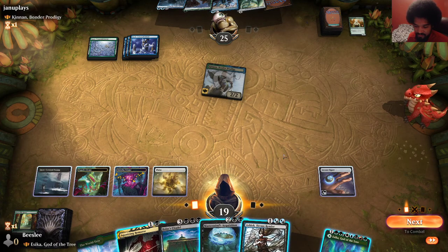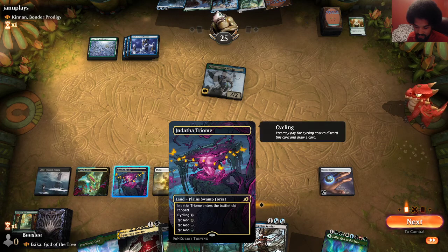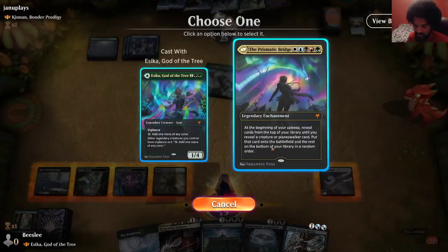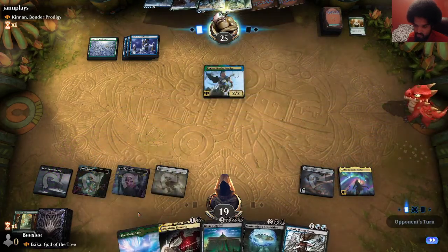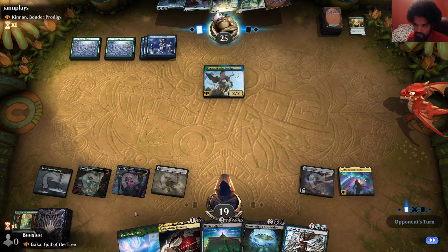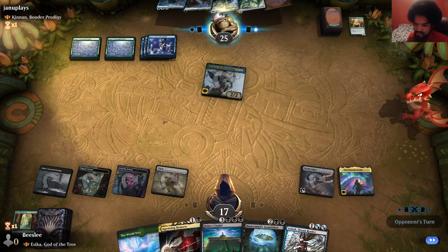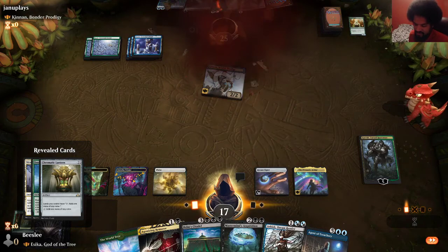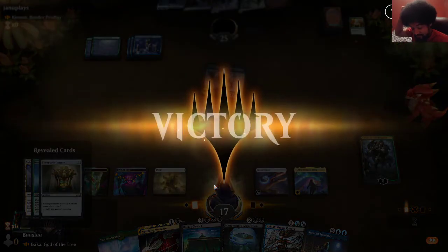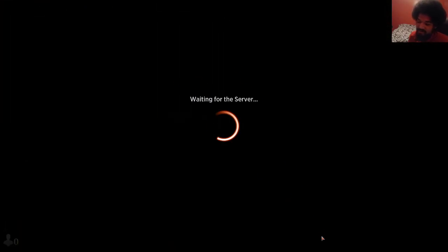I don't even know why they kept this hand — just for a single mana dork seems a little loose. Yeah, that seemed a little weird. We also drew Agent of Treachery, so even if they were able to do something dirty, we could just steal it with the best card in the format. So far it feels like these matchups have been a little bit polarizing, and not too back and forth.